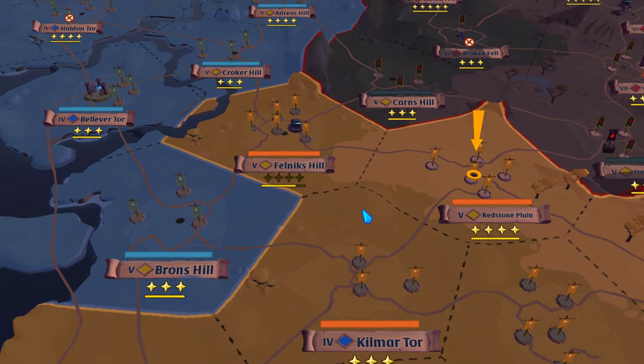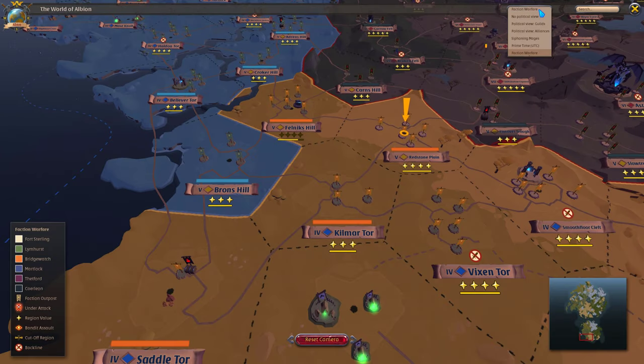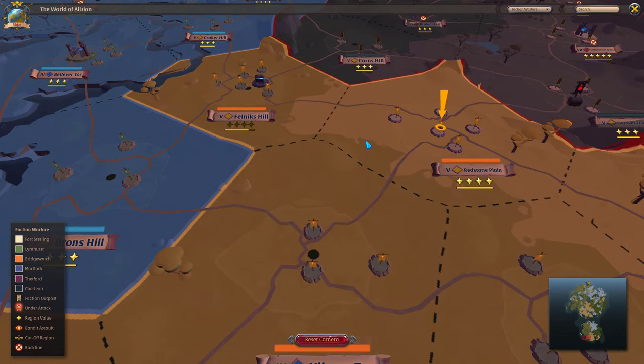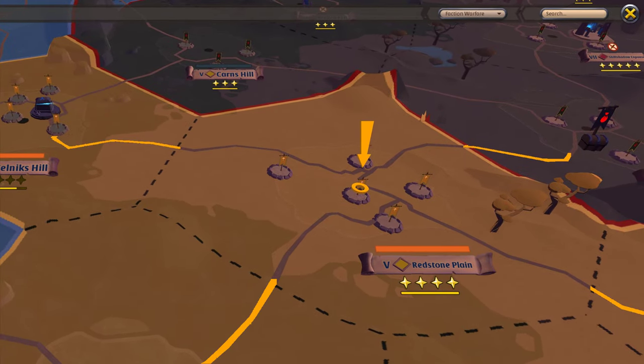Regions that are behind the front lines are called backline regions. When you view the world map with the faction warfare filter, these regions are marked with the sword and crossbar icon to show that they cannot currently be captured by any faction. However, the icon only appears in regions that no faction can take from their current owner. Therefore, it's important to look carefully at the roads leading into the region you want to capture and make sure it's connected to at least one region that is controlled by your faction.